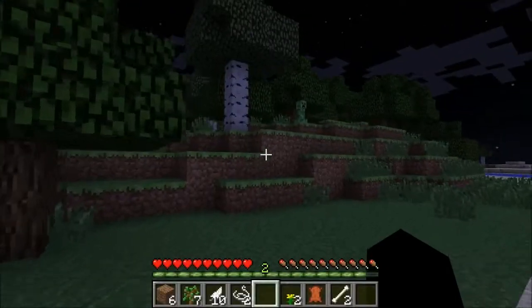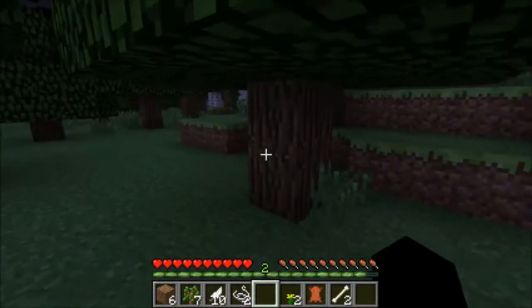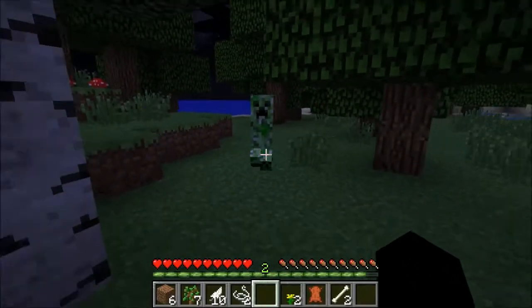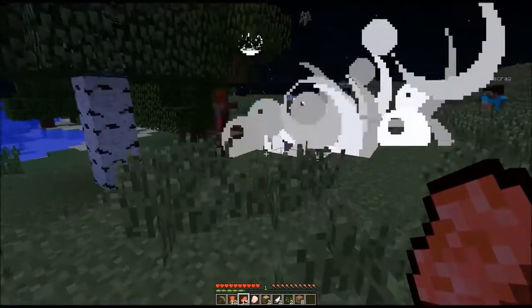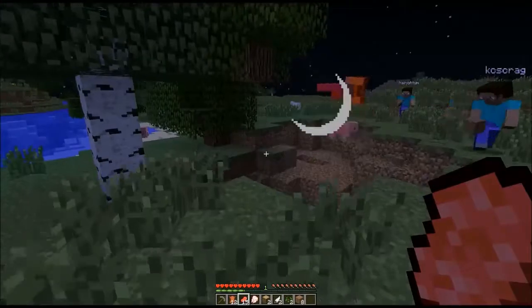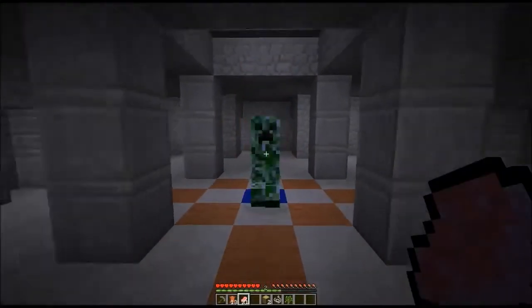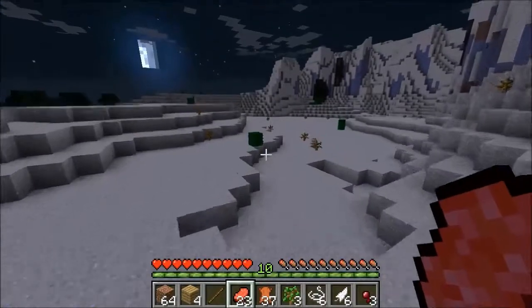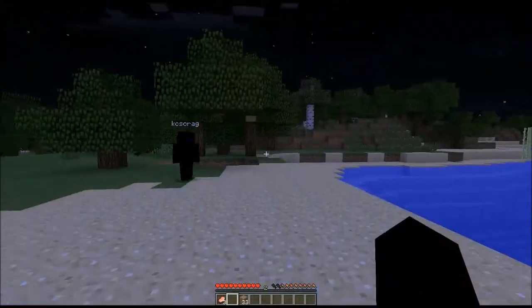I'm gonna make him sit over here. Come and get me, creeper! Come on, buddy, get right over here. You're mine, come with me, become one with me — all that jazz. Get right over here, right over here. Come on, right here. No, not there. Darn it. Alright. Come on, buddy. Bye everybody.